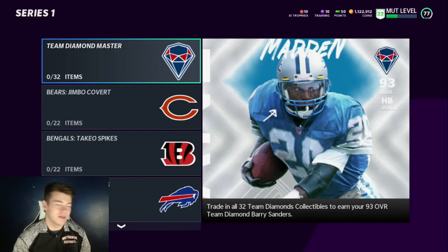I've never been a fan of doing the team diamonds or any of the sets they have. I don't think they're a bad idea — I know you can make coins off of doing them and you get a Barry Sanders, which is hard to pass up. But for me, I kind of just like stacking up my coins and I hate getting rid of them, even though you can technically make coins from it.